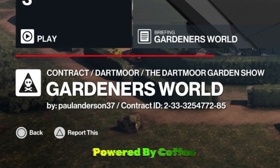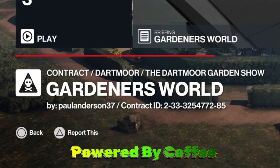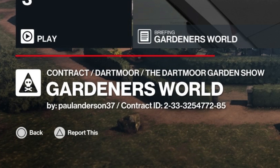Hello and welcome back to the world of assassination and the subscriber contracts. Today's contract, Gardeners World, is set in the Dartmoor Garden Show map. The contract ID is on screen for anyone who wishes to have a crack at it, and has been supplied courtesy of Paulanderson37.